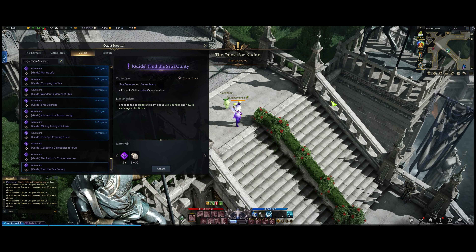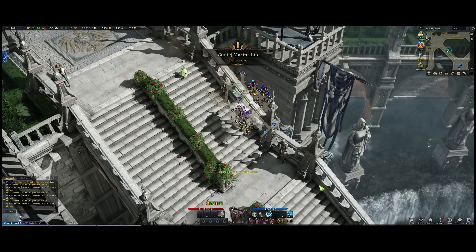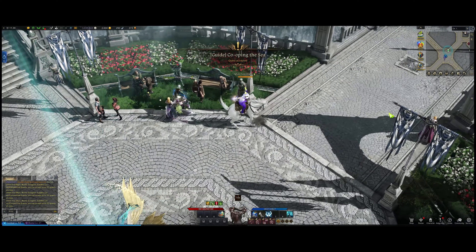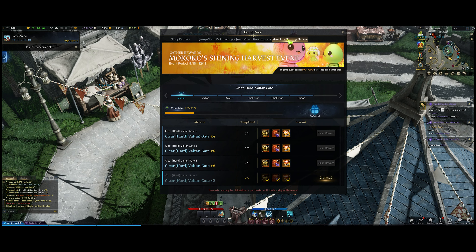You can hit M to open your map and you'll see this cluster of all these things — like on the guardian road. You can do this in Luterra or South Vern, whichever. Generally they'll all be in the same area. Once you go through them they give silver and stuff like that, so they're kind of worth doing. You have to do some of them to unlock things like legion raids, so make sure you get those out of the way. Once you're done, you can pretty much start honing.